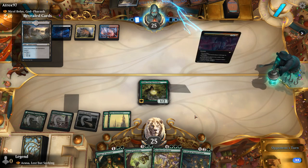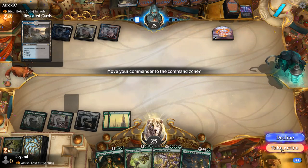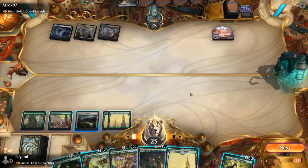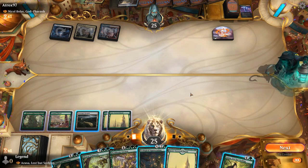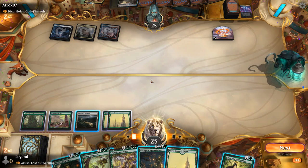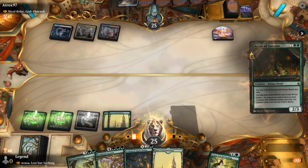We can replay Azusa and keep playing lands. We save Augur until we can play multiple lands over it, or just go Augur and play a land off the top. Augur resolves and we keep an Enclave on top to pass it back. If Augur survives, great — if not, we're not too broken up about it.